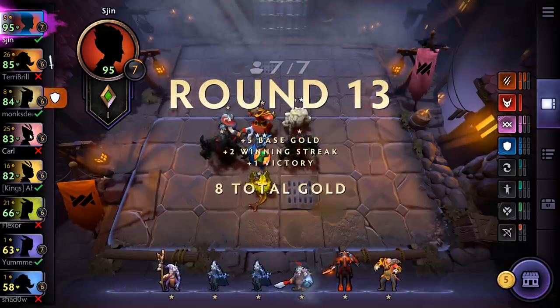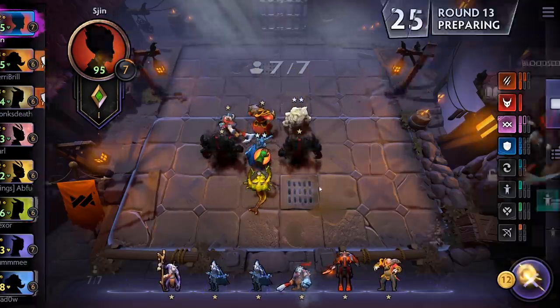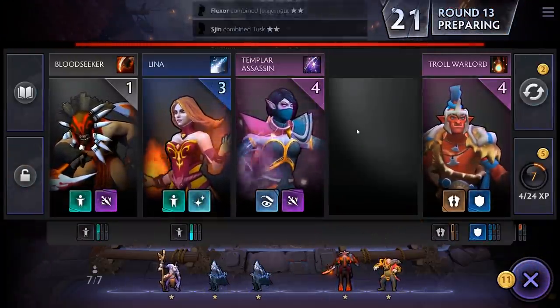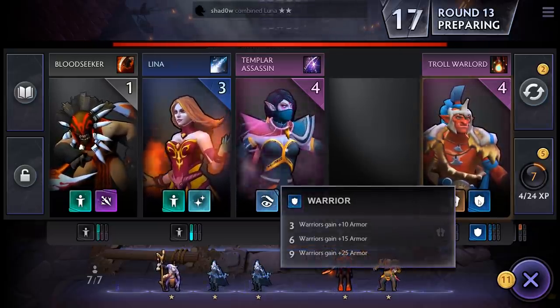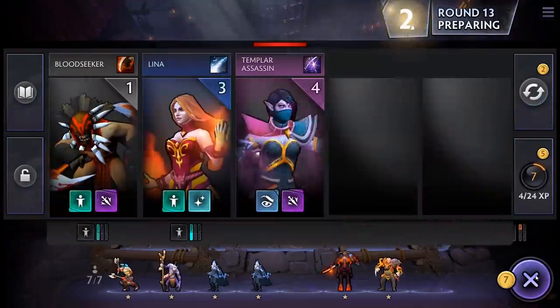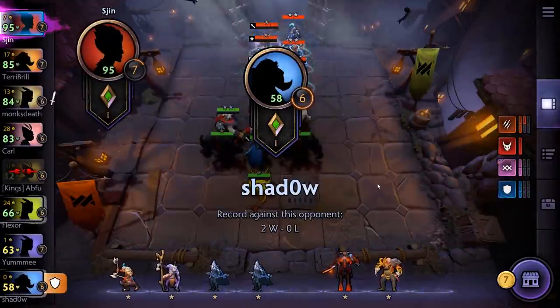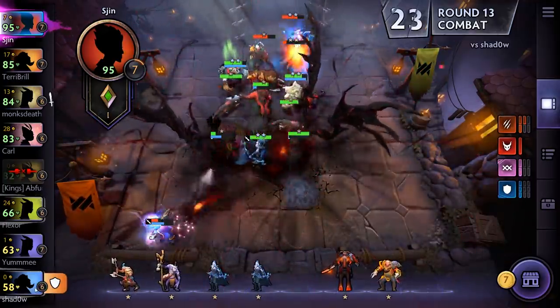Look at this — some of these guys have 21, 25, 16 coins. We need to start saving up gold. We're getting the win streak, which is great for us. It's Tusk — if we click him, he instantly goes on the board and we get an upgrade. Troll Warlord is a warrior, so we'll hold on to him as an investment for down the line. Look at these synergies — we're doing very well.